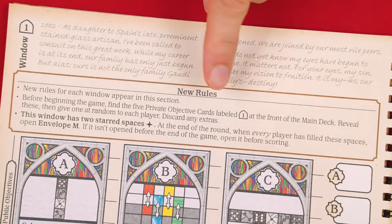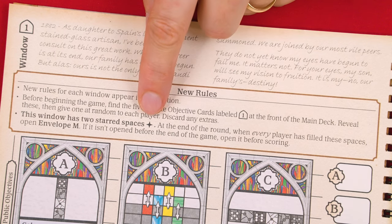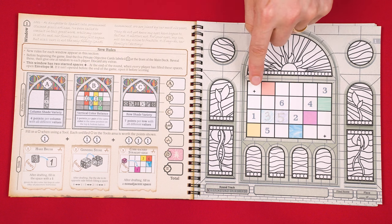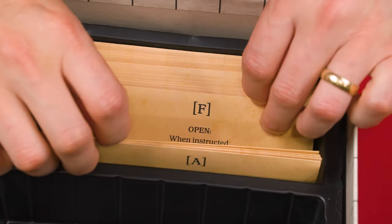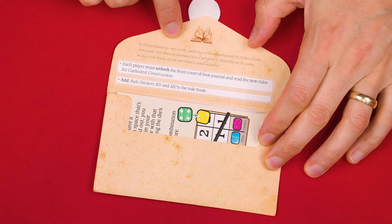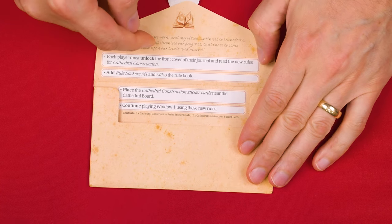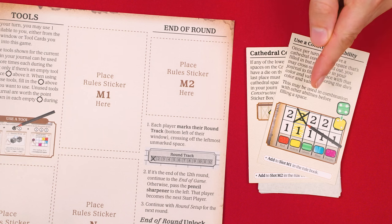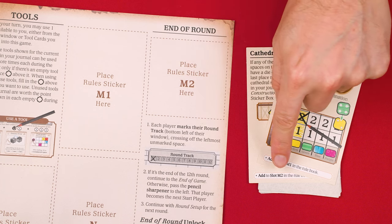While playing, keep an eye out for special events that might occur at the end of the round. For example, your window has two spaces marked with a star symbol, and at the end of a round where every player has filled in their starred spaces, you stop and open envelope M. When you open an envelope, you'll find some story details to be read aloud, and then remove the contents and follow all the printed instructions. Sometimes the envelope contents will include rule stickers — you peel and stick these into the rule book in the indicated spaces, and these new rules will be in effect for the rest of the campaign unless told otherwise.